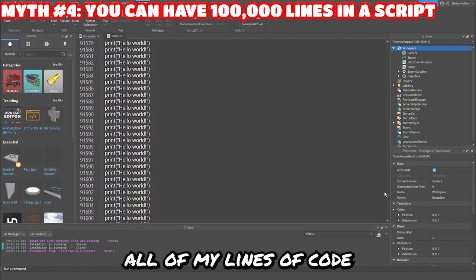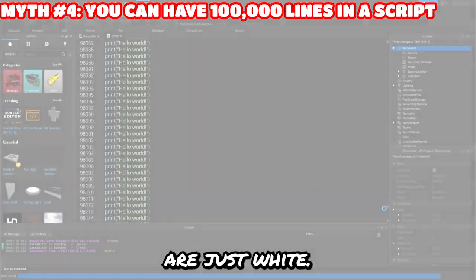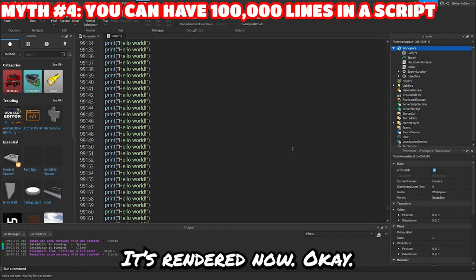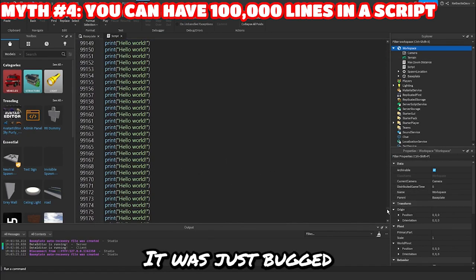For some reason all of my lines of code are just white. Oh, never mind — I was just bugged for a little bit.